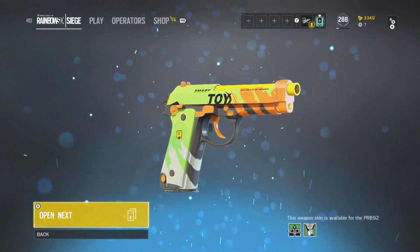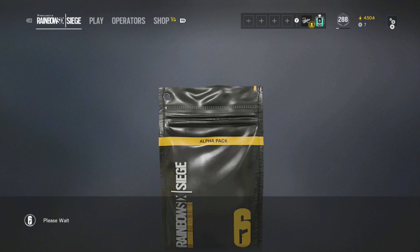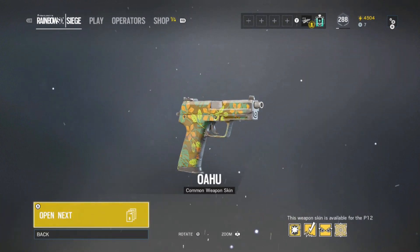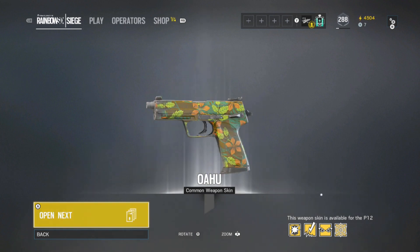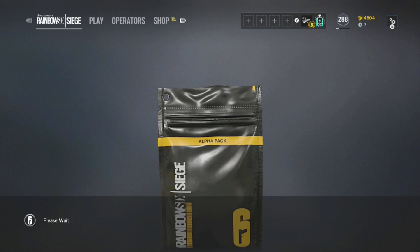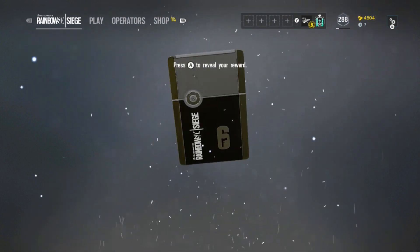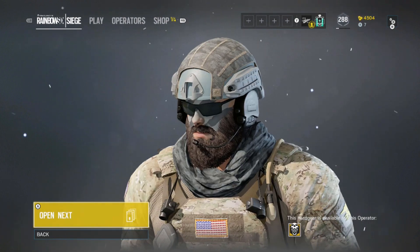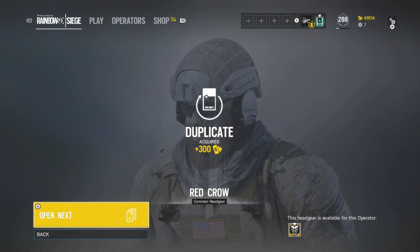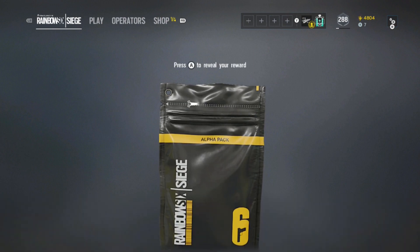Starting off with the blue — and starting off with a duplicate. I do expect to get a lot of duplicates out of these honestly because I do have a lot of things already, so I'm really not surprised. Hopefully we can at least pull one legendary. If you guys haven't seen my last video, I did do 100 alpha packs and I got like 7 or 8 legendaries, which was really lucky. So hopefully if I open 50 here I can at least get 1 or 2.